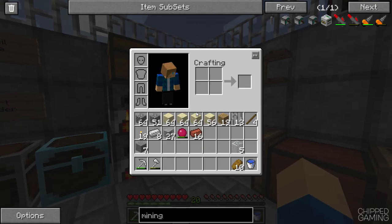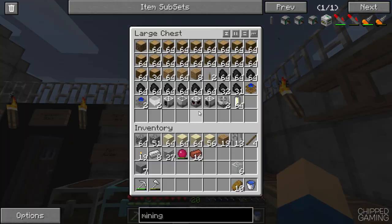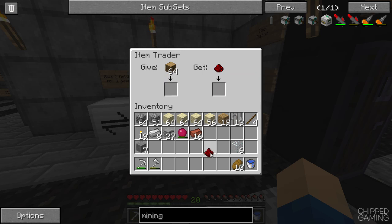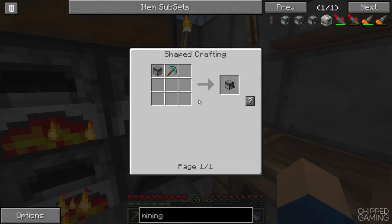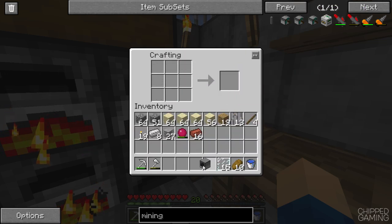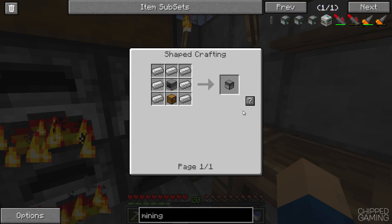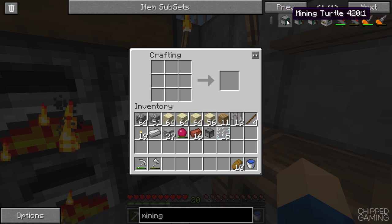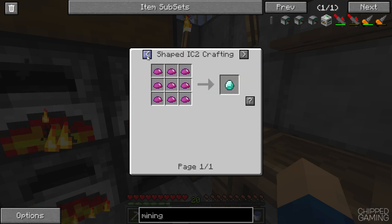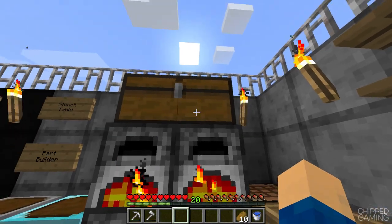The mining turtle is kind of expensive at the moment because you need a diamond pickaxe - three diamonds - plus a stack of wood, some redstone, and so on. But I think this is going to be a decent investment on this map since we're going to need a lot of cobblestone and sand. I need a little bit of glass for glass panes, a stack of wood turned into oak planks, and some redstone. Let's craft up a computer - I need my glass panes there we go - and then craft a chest for the turtle as well.